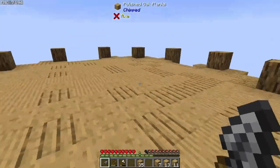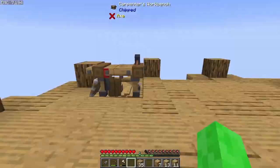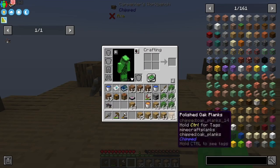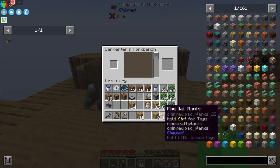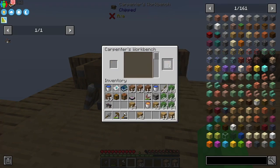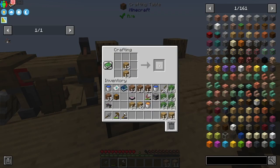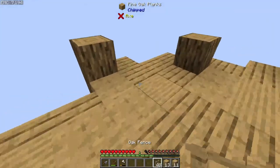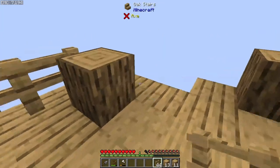That's going to give us this nicely textured floor. If you feel like you've made too many of these chipped plank variations, that's okay — you can always just throw them back in the workbench and turn them back into regular oak planks. Speaking of which, we're going to use those oak planks now and make up a good amount of fences, and these fences are basically just going to go over those upside-down stairs that we added earlier.